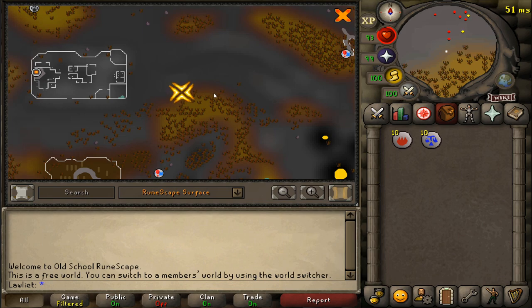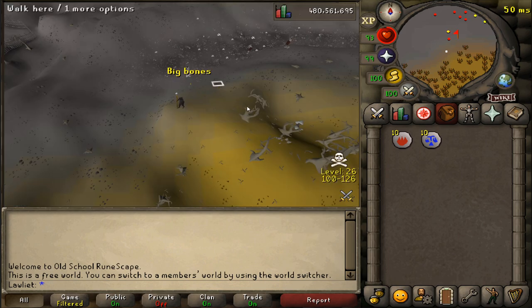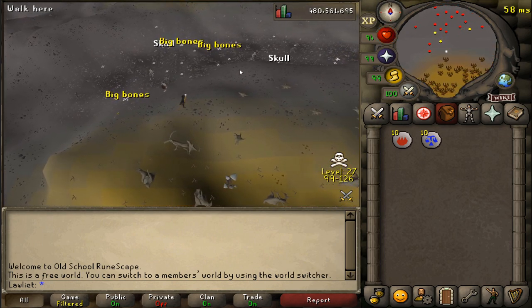You could bring one of each rune every time you come over here so you're not risking that much, but in all honesty if I die with 10 runes it's not that much, so I'm just going to have all the runes that I need. This is the spot known as the bone yard, and this is where we will be picking up the big bones. There are six spawns here and I think they spawn back fast enough that I don't have to hop worlds, but if that's not the case I will be hopping worlds.